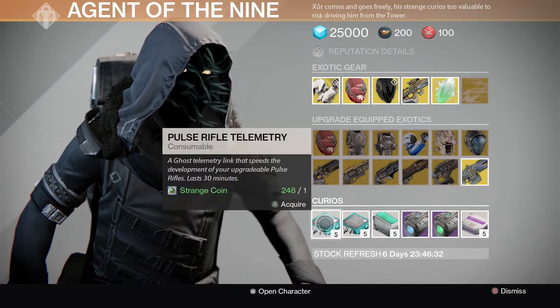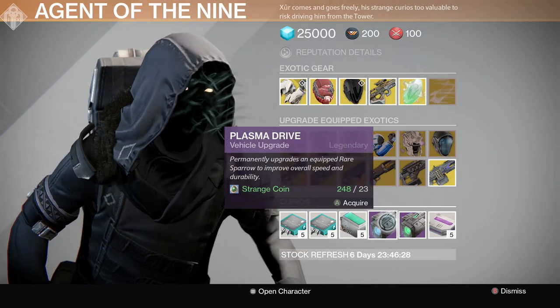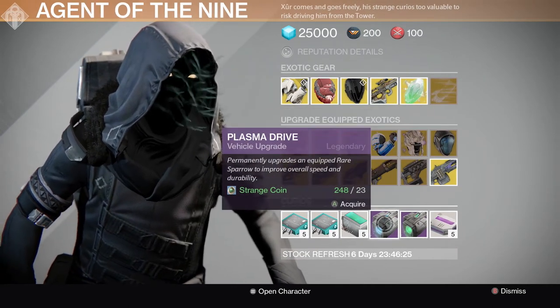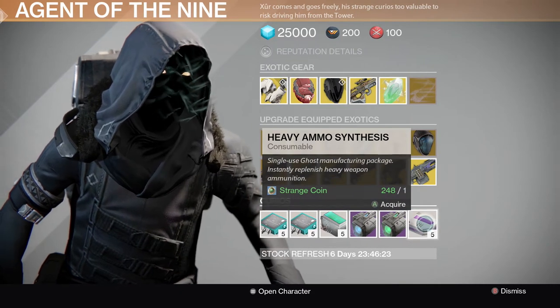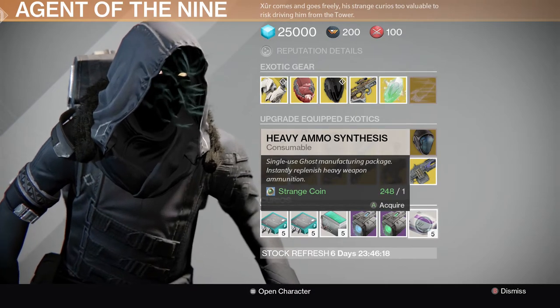For the consumables, he has Pulse Rifle, Hand Cannon, and Fusion Rifle Telemetry. He also has the Plasma Drive and the Emerald Coil. And again, he's selling heavy ammo synthesis — if you need to stock up on those, just go ahead and pick them up.